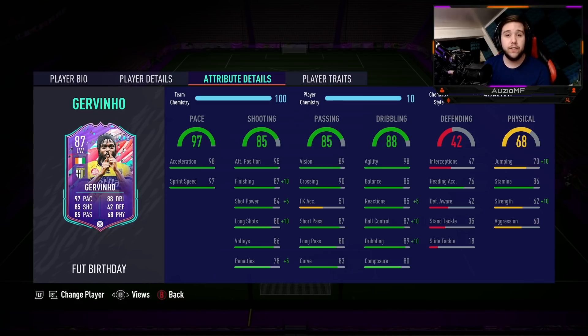When it comes down to the chem style, I have gone for the marksman chem style. The marksman chem style gives him the shooting ability which he clearly does need, also boosting up his dribbling — the reactions, ball control and dribbling to 90 plus — but also giving him extra strength. I doubt you're going to see a big difference between 62 strength and 72 strength, but at least you've got that little boost to his game.